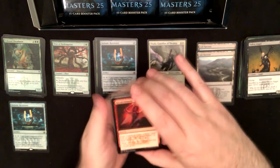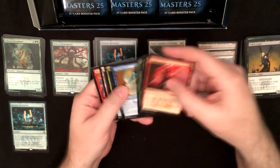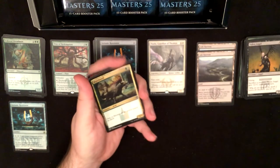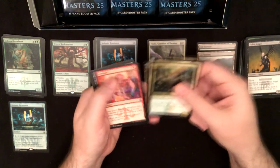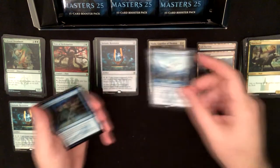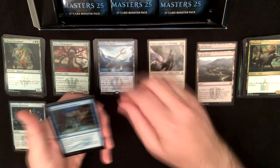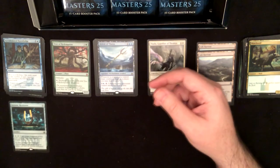I need to hit some of those uncommons that I don't have. A Watchwolf, Mishra's Factory, Browbeat — and Abide It is the rare. Accumulated Knowledge foil with a spirit token.